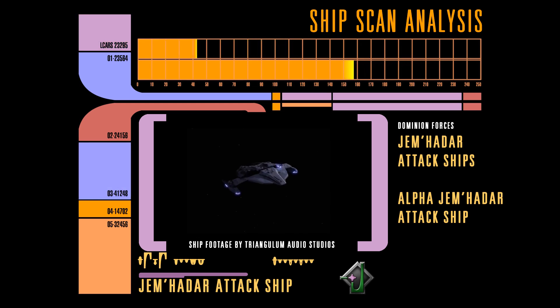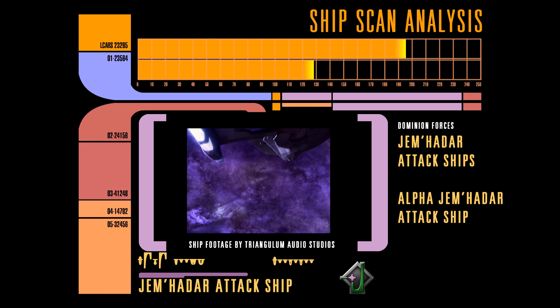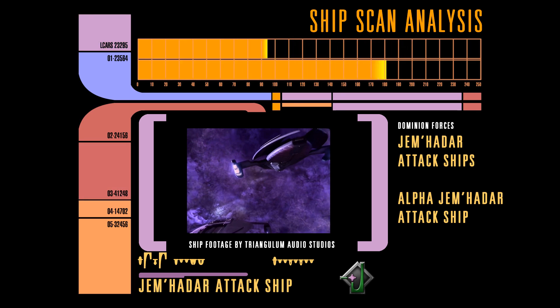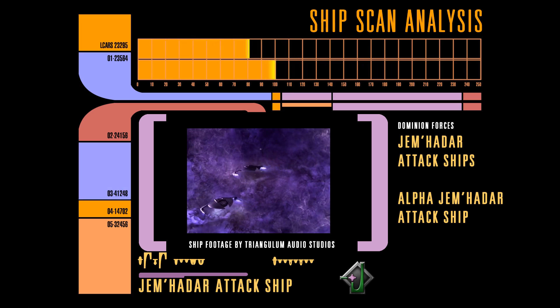The pursuing Dominion wing is made up of Jem'Hadar attack ships. They are under orders to focus on the runabout to the exclusion of almost anything else. There are two attack ships already on the board, with more on the way.